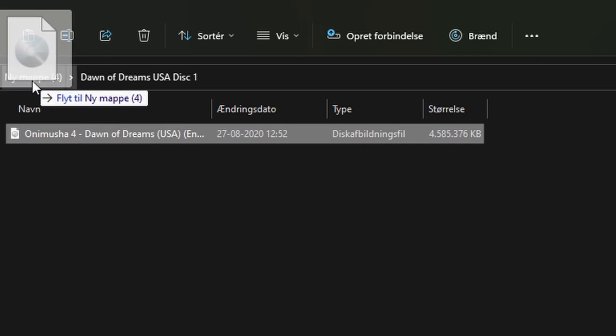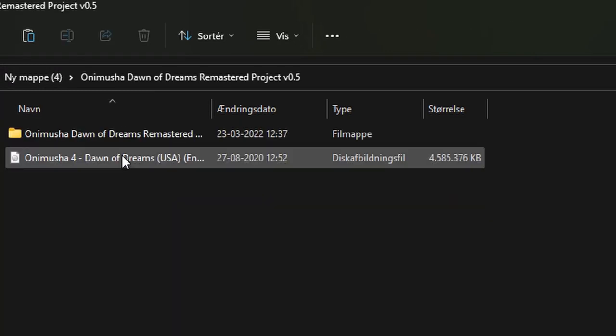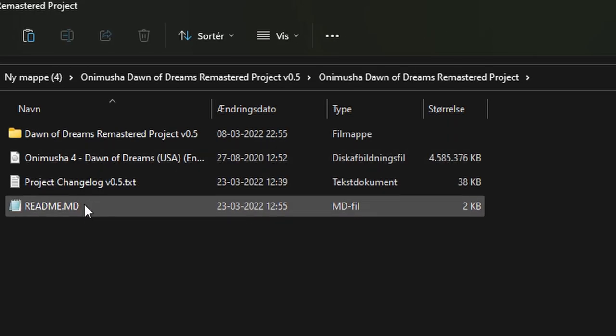Exit back into the project folder and enter the GAMES folder. Place your legitimate copy of your American Dawn of Dreams here.